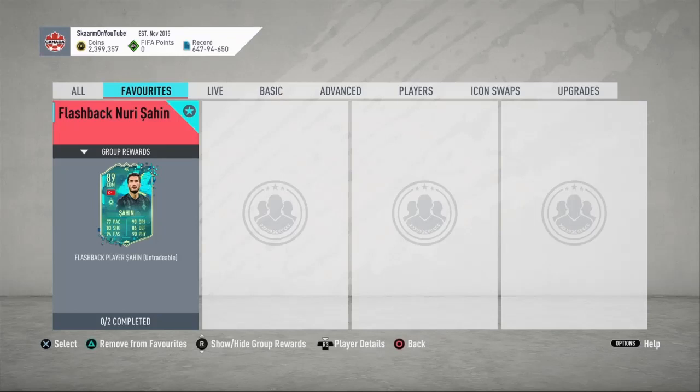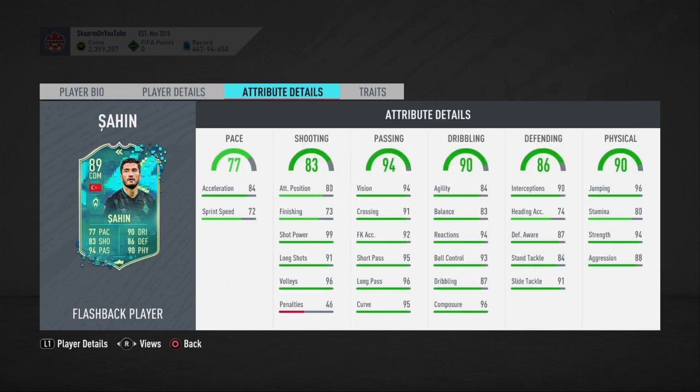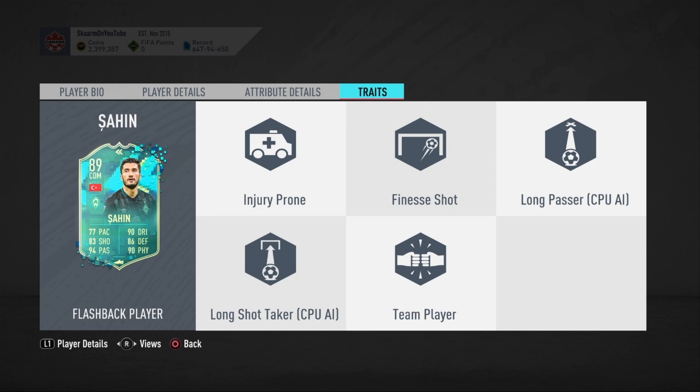What is up guys, it is Skarm, and for today's video I'm going to be completing the Flashback Nuri Sahin SBC. He is 5 foot 11, medium-medium work rates, left footed, 3-star 4-star — so far looking pretty good. When you look into traits, he has one decent trait which is going to be finesse shot.